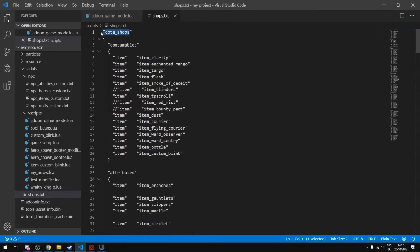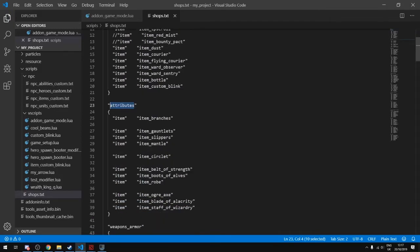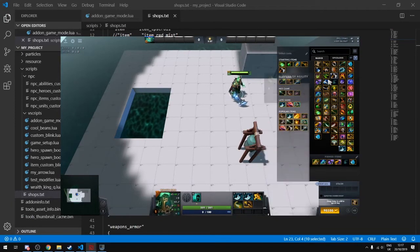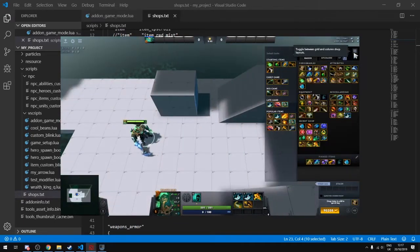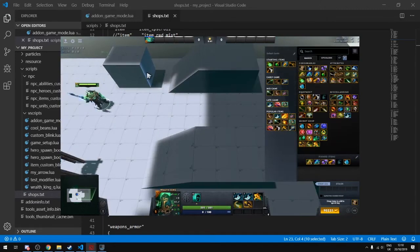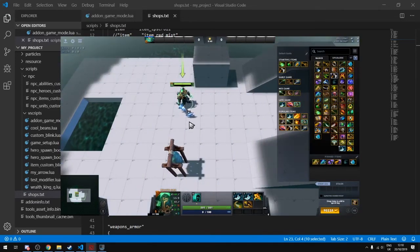At the very top is DotaShops, then the consumables category, attributes category, and so forth. In-game, each category corresponds to a column in the shop UI. Your shop may look slightly different as there are different variations. The categories include consumables, attributes, equipment, miscellaneous, and secret shop. You can also change or comment out specific items — for example, cyclone is Eul's Scepter.